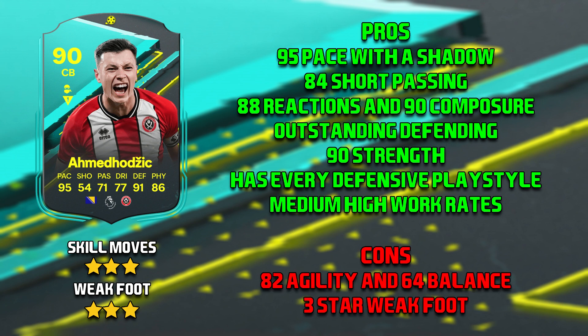On to the cons for Ahmed Hozic. First of all, I would have to say his 82 agility and 64 balance. Unfortunately he does turn like an absolute truck and I'm not really surprised — he's 6'5", has low balance, and his agility is like medium for a centre back, but the balance just kills him. And then his second con is his 3-star weak foot. At this stage of the game, realistically, I think most players should have a minimum 4-star weak foot, and on centre backs probably 5-star.